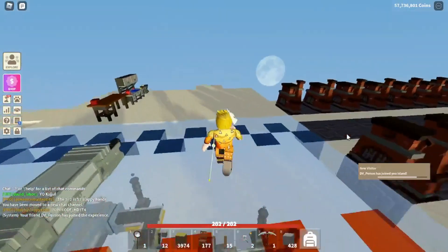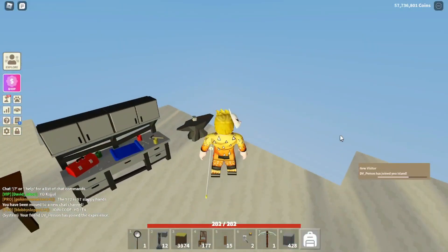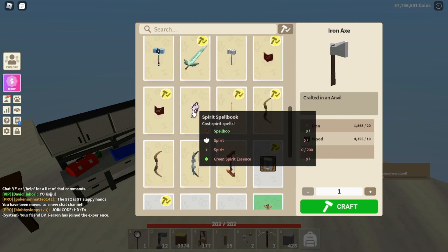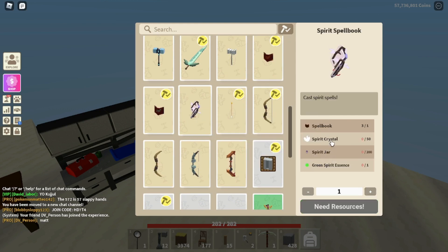So with the new update, we see that there is a new spell book. It's a spirit spell book that you can craft in the anvil, and you need 50 spirit crystal that you can get from the spirit plant, 200 spirit jars, and the new green spirit essence that nobody really cared about from the last week update.